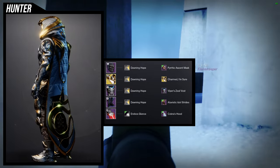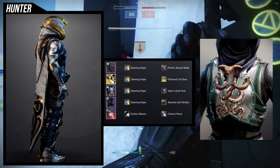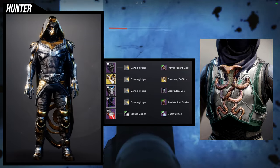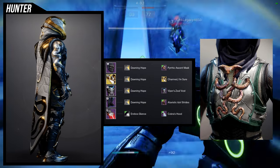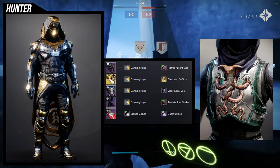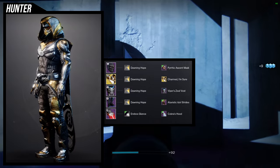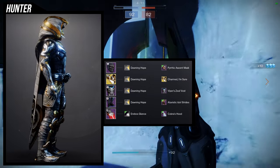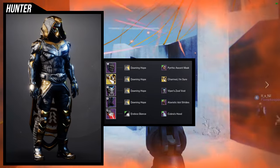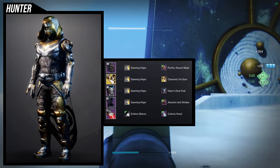If you don't want to use the Charmed I'm Sure or the Liar's Handshake, there's a great exotic alternative: Ophidia's Spate. With the ornament it has a cobra coming out of the chest, which would be really cool. I prefer the Charmed I'm Sure ornament because it's literally two snakes on the sides, and the fang arms look great — but the Ophidia's Spate keen cobra ornament does exist if you want to swap. For the shader I'm using Dawning Hope on everything except the cloak. I noticed Dawning Hope is more of an orange-gold while Cobra's Hood skews yellow-gold, which is problematic since the cloak doesn't change color. Honestly, just use the Charmed I'm Sure cloak ornament instead — it'll save you a lot of trouble.